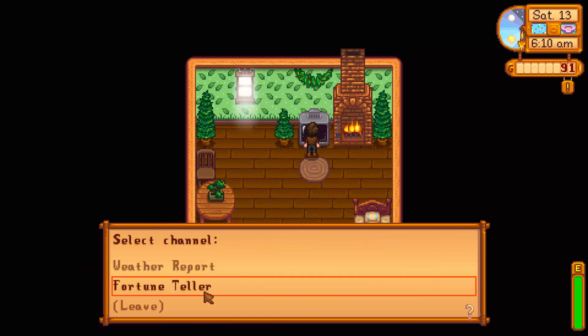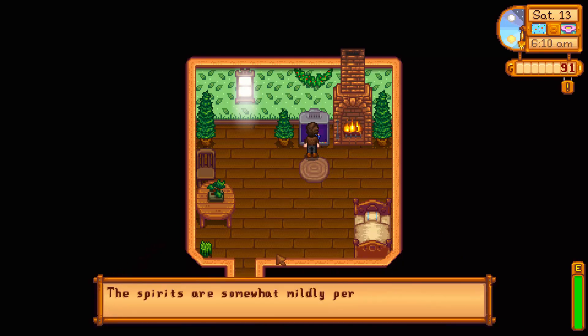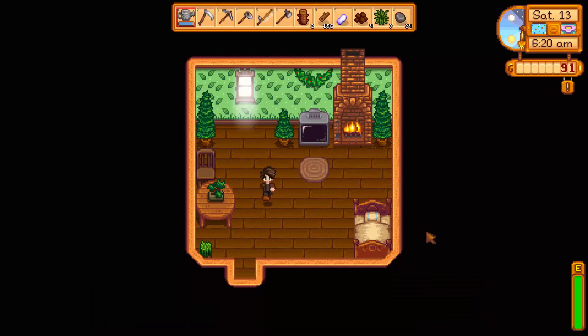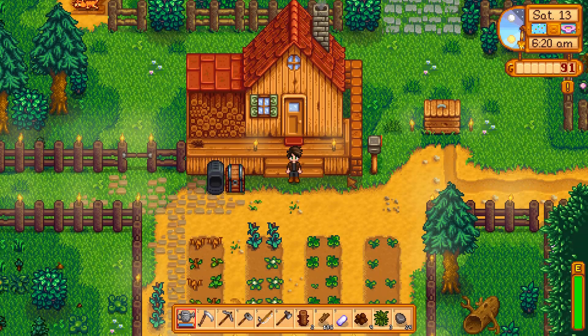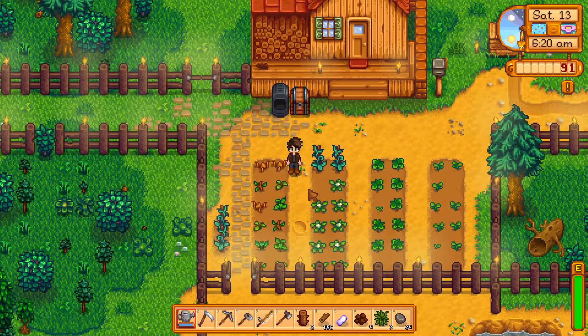Let's see, select channel fortune teller. Does anyone know what this even is? For example, the spirits are somewhat mildly perturbed — perturbed? Today? Weird word. Luck will not be on your side. What does that mean? Can anyone tell me what that means? Like, is there some sort of event that happens as a result of that? Because heck if I know, I don't even know.